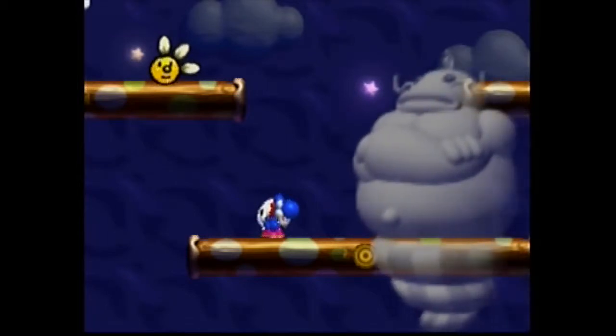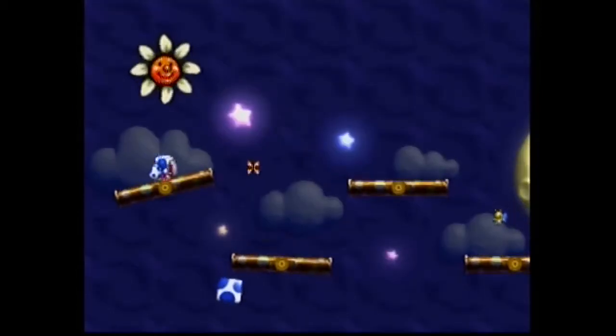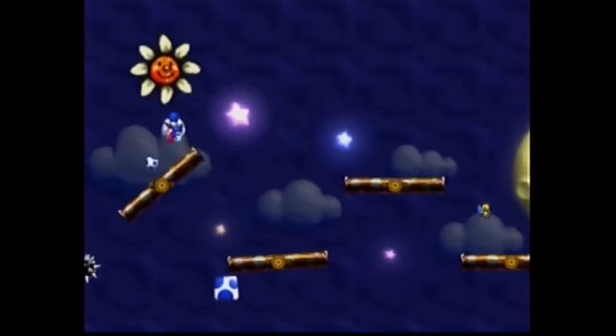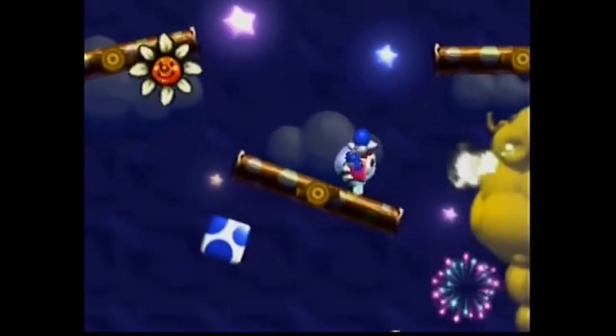Once you get to Cloud Jin, you cannot attack him with any eggs. What you have to do is wait for him to breathe fire, then hit him with an egg in the stomach. But be careful because his fire will hit you even when it looks like it should not.